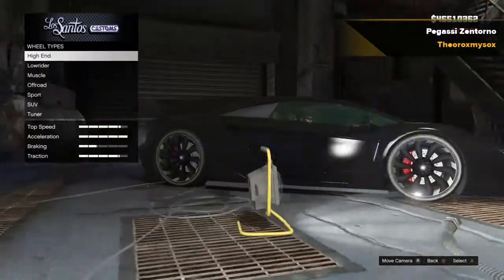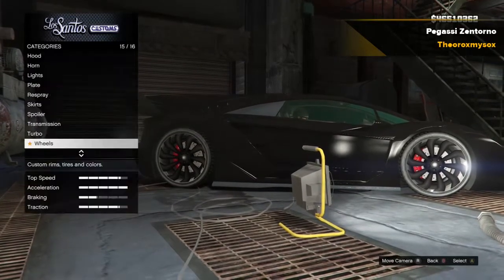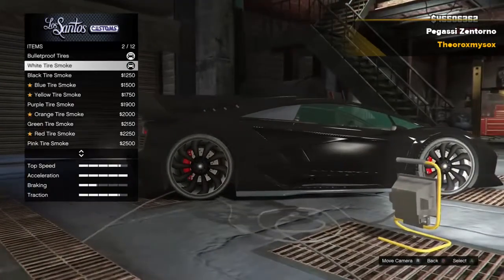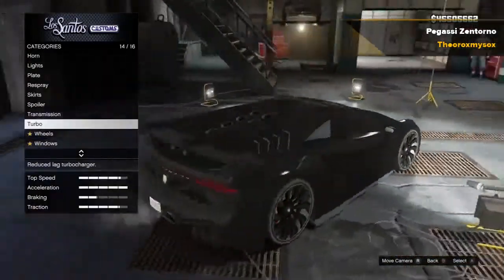For the wheels, I'm actually going to leave them default because with this car the default wheels change to the exact color of the secondary — so that's good. For the windows I'll do limo tint, and the rims do look very cool if you haven't noticed already.